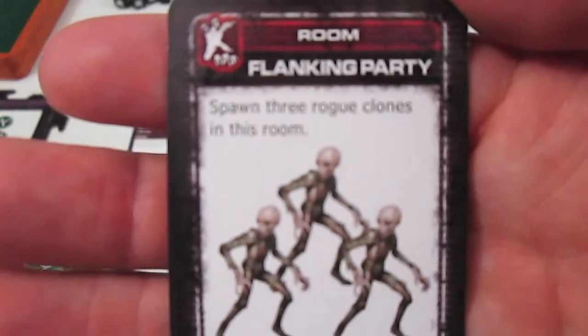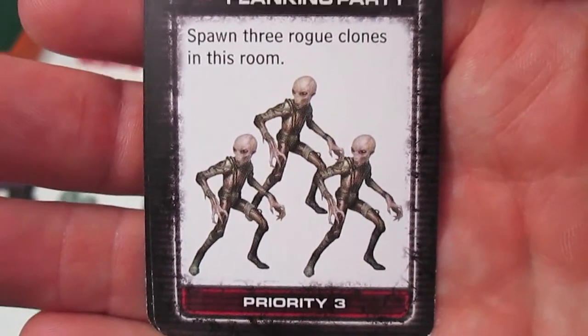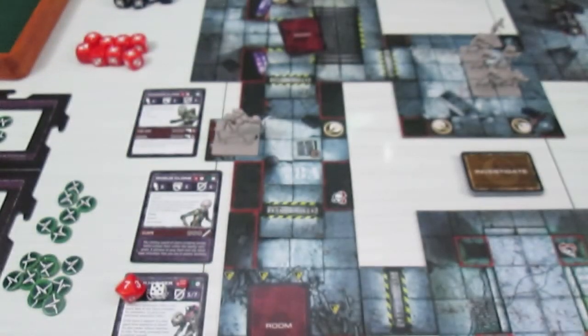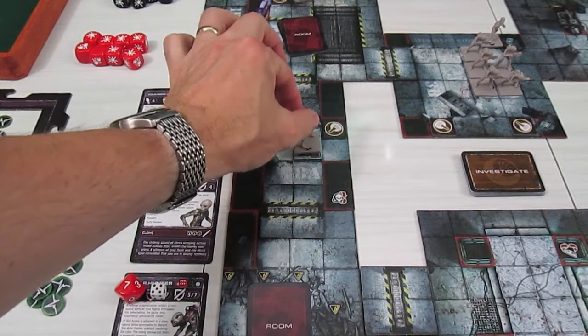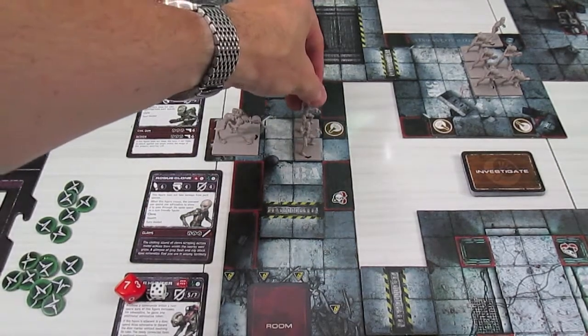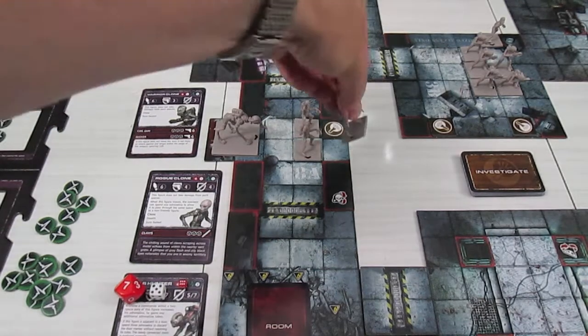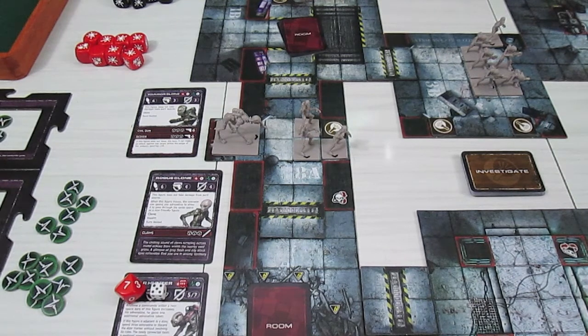The next card in the room is Flanking Party - it says spawn three rogue clones in this room. So we get more clones added to the board, not good for the Commandos. I'm going to grab the three rogue clones and spawn them in this room. One spawned right on the vent - you'll see why in a moment. One right behind him and one right there. That takes care of the end of the Commando's turn where everything got revealed.